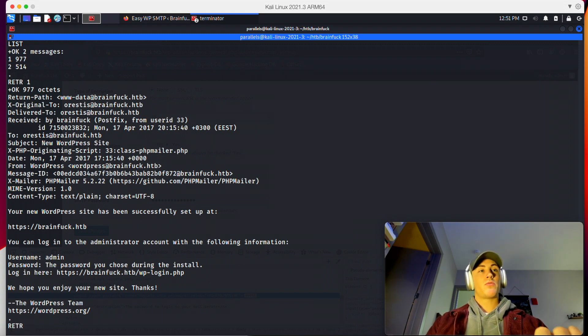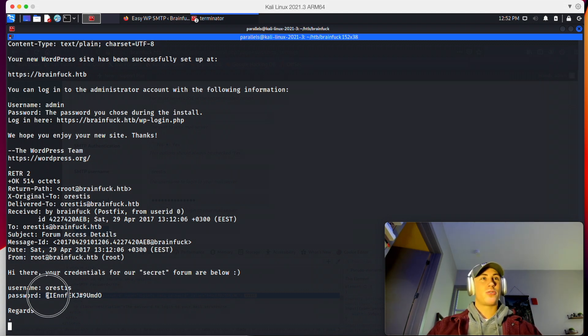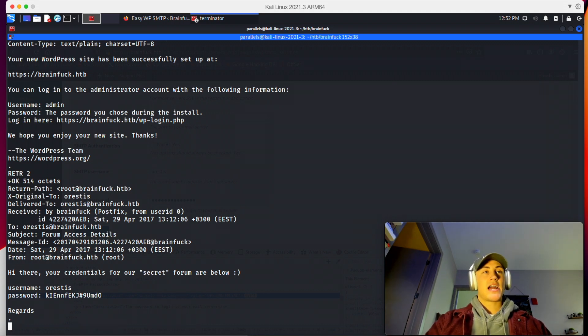Let's retrieve the second email. This one is from root at the box, and it says: 'Hi there. Your credentials for the secret forum are below.' I think the secret forum is that other site that was open — the supersecret.brainfuck.hackthebox subdomain. So this would be our credentials for that. Let's go ahead, copy that password, and exit with Control-C.